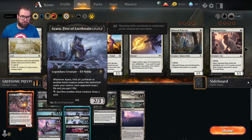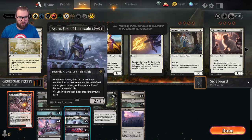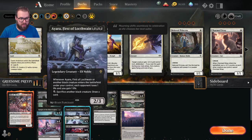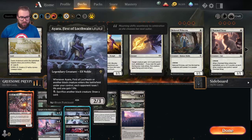Three copies of Ayara, First of Locthwain for three swamp — a 2/3. Whenever Ayara or another black creature enters the battlefield under your control, each opponent loses one life and you gain one life. You can also sacrifice another black creature to draw a card.